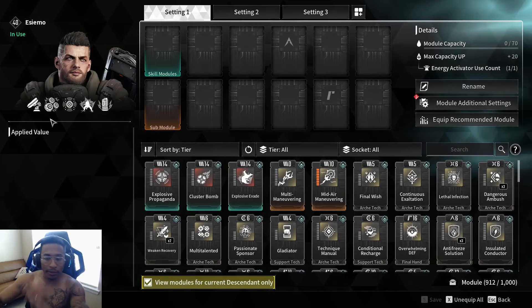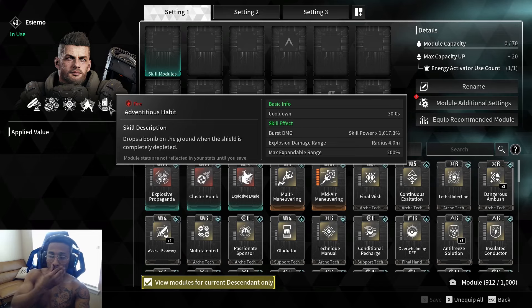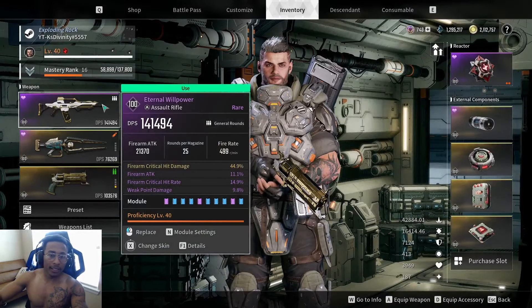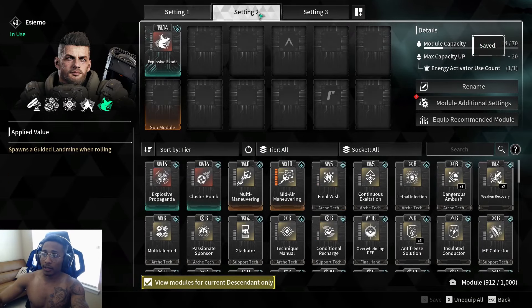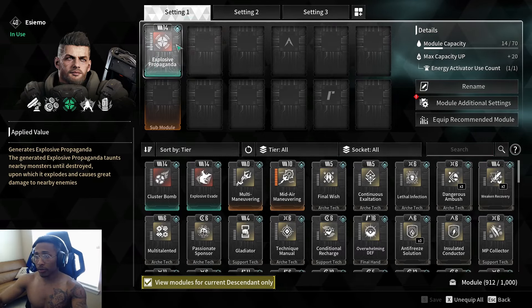I can't really showcase the passive in here because I'd need to take damage to proc it, but that covers his core abilities. Now I want to quickly go over his transcendent mods — I have three of them.